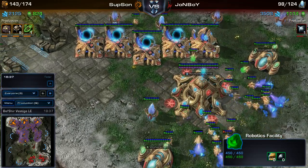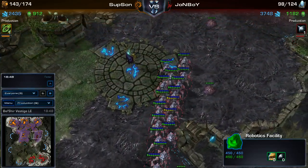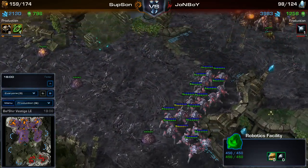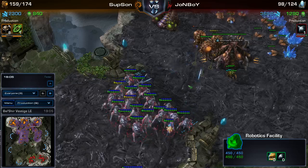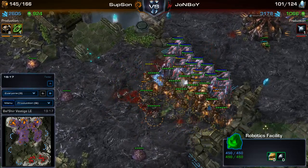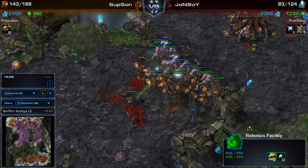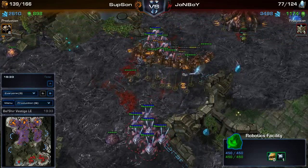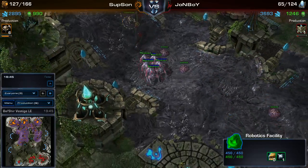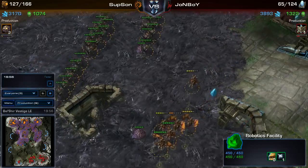Crucifix, do you think the Protoss should go air at this point? I think he at least needs some answer to the Mutas. Stalkers would do the trick, but it doesn't look like he's warping in quite enough. There's some action in the top right-hand corner — the Stalkers are trying to take out both the Mutas and the Roaches. The Protoss upgrades are at 1-1 and the Zerg still only has 0-1. The reinforcements are here for both sides. It's going to be such a close battle. It looks like the Protoss does run away — I think he did make the right decision there. The Zerg had just a little too much, especially with all these reinforcements coming.